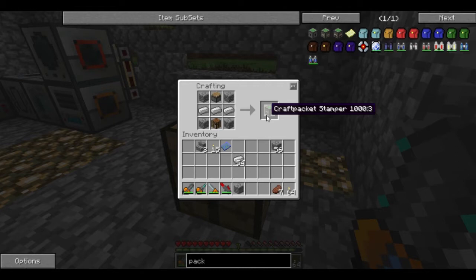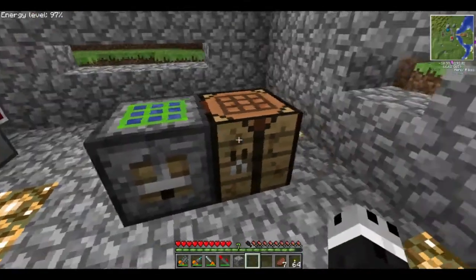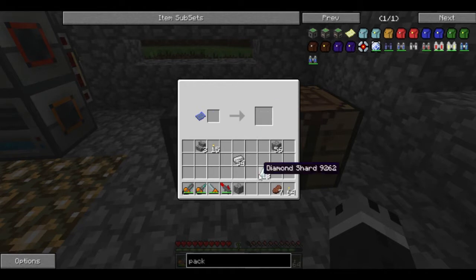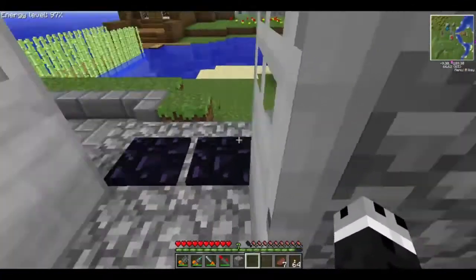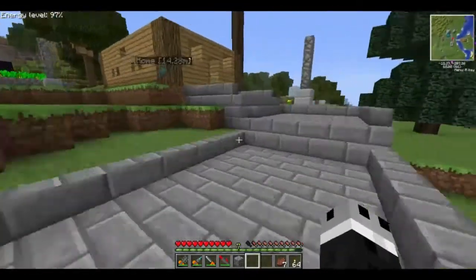Alright, there we go — there is our craft pack stamper, which we'll place up here next to the table. We'll put the craft packet in there, and you'll see it stamps out 18 diamond shards. Now if we go get that piece of nether brick, we can turn these diamond shards into a wrath igniter.